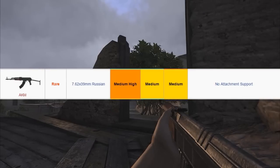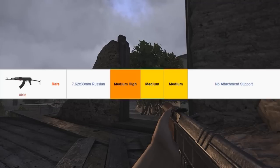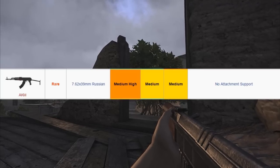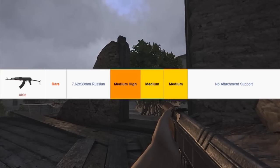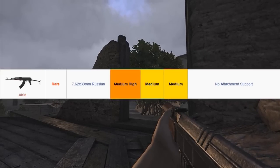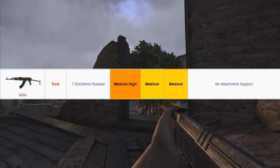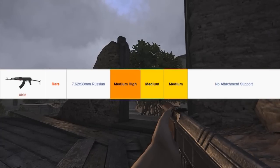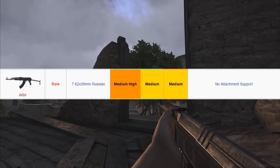We have medium to high damage — 7.62 is gonna be really bad for whoever you hit. We have medium recoil, medium weight, and no attachments. Personally, I love this weapon. The only problems are the iron sights at night and how very loud the gun is, which might attract a whole city of zombies and players since they can hear you from very far away. Thank you guys for watching — see you in the next video.